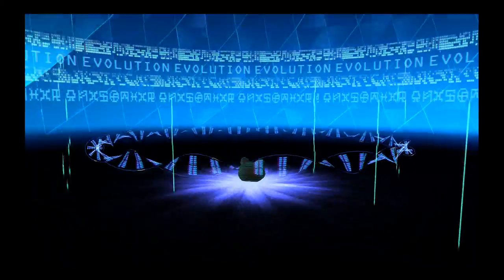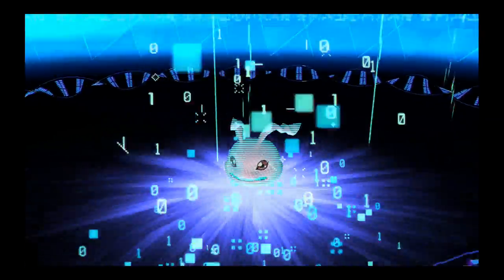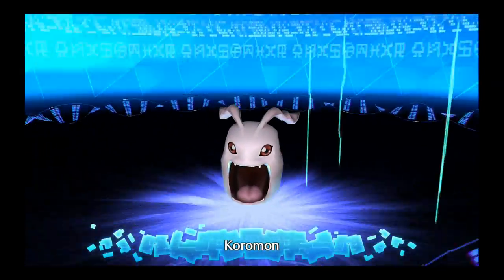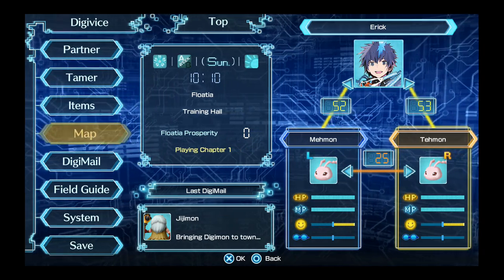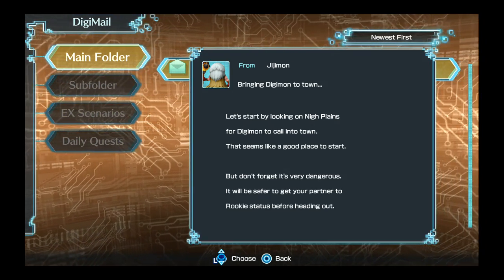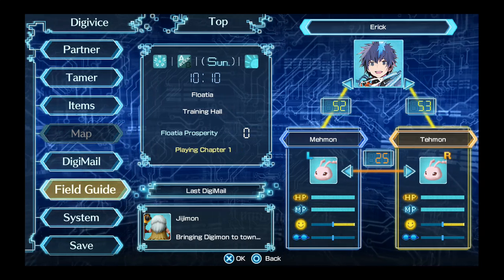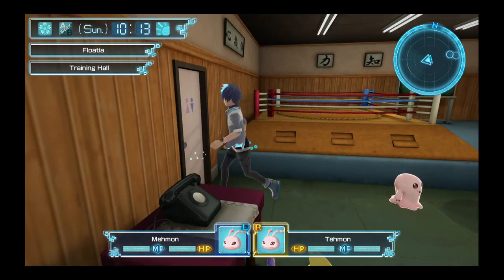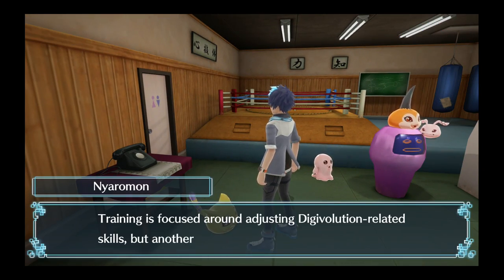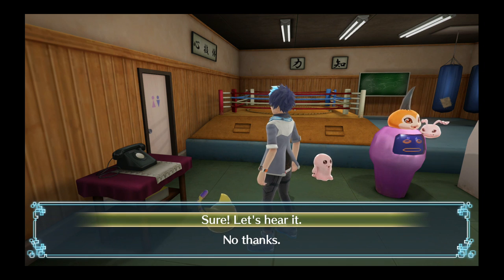All right, the other one too. Okay, let's check our mail — digimail. Let's start by looking at the Nye Plains. I just organized the folder system unintentionally. Do they need to go to the bathroom? No. Let's talk to these guys here — Nye Aramon. Digivolution related skills — food effects. Let's listen to this.